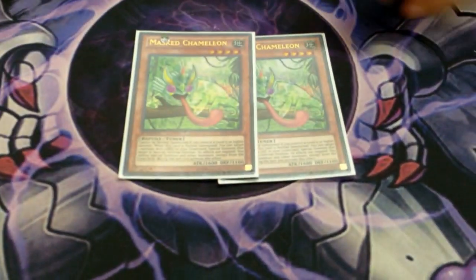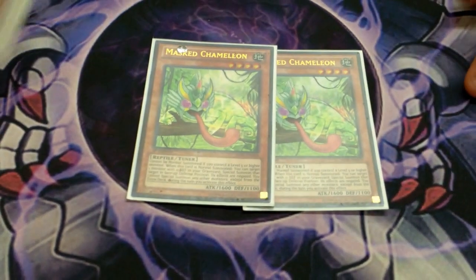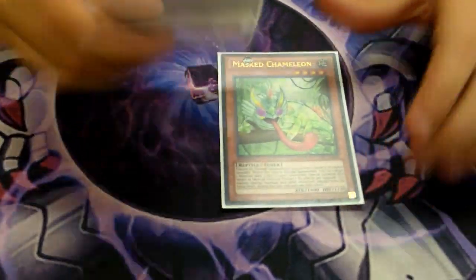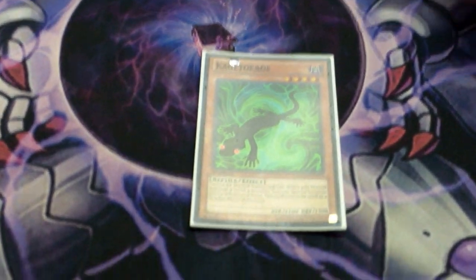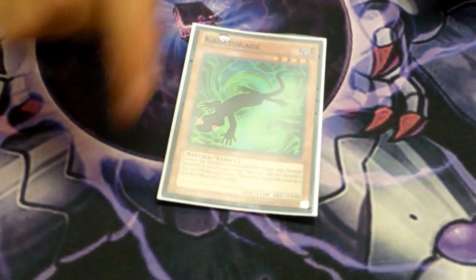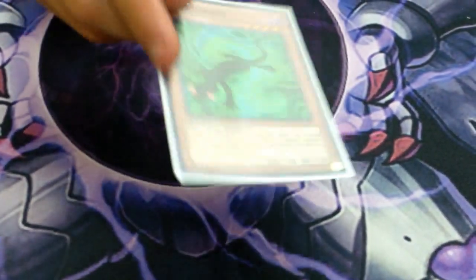And then 2 Masked Chameleon — I want to play 3, I just couldn't pick it up, no one here has it. It's like a Debris Dragon for monsters with zero defense — it's a good card and then you just Synchro. And then 1 Kage to Kage, I'm playing it over the third Chameleon. So when you get a third Chameleon, this is probably coming out, or I'll take out room from the traps.